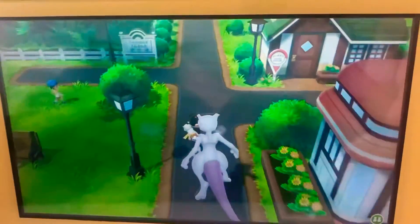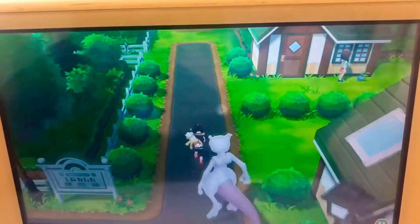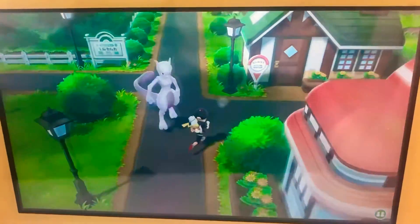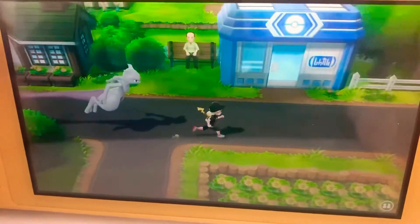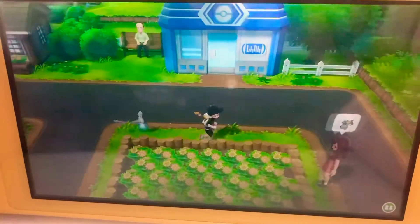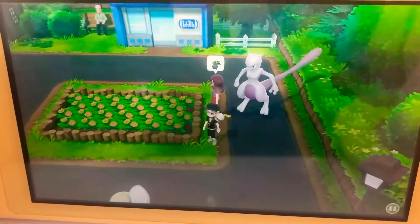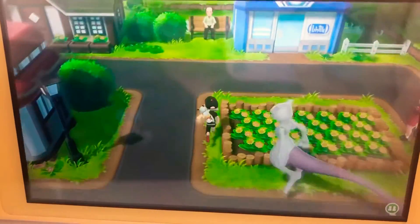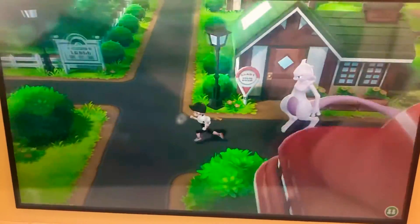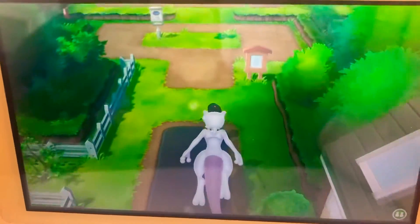Hi guys, so today I'm gonna tell you how to pass Viridian Forest. Team Rocket will be blocking right here, but to get past them you have to go to the Poké Mart. The Poké Mart clerk is right over there — he'll see you if you get in that part and tell you to go back to Pallet Town. When you go back, you can see that Team Rocket has gone away, but there's another person who wants to battle you.